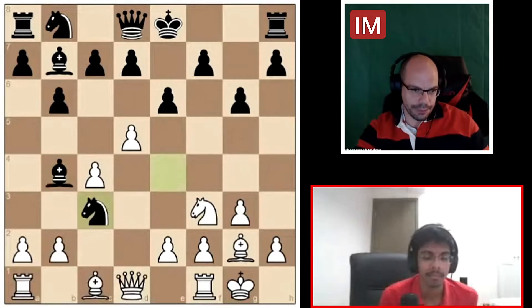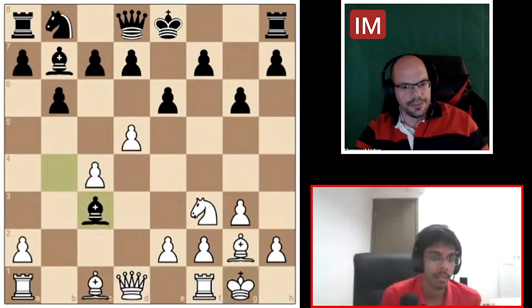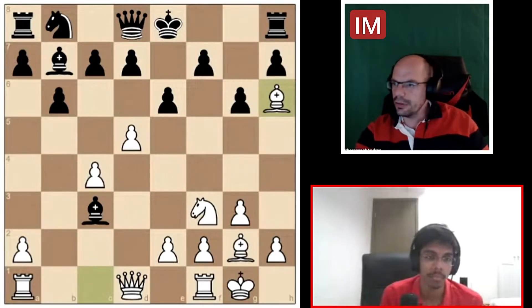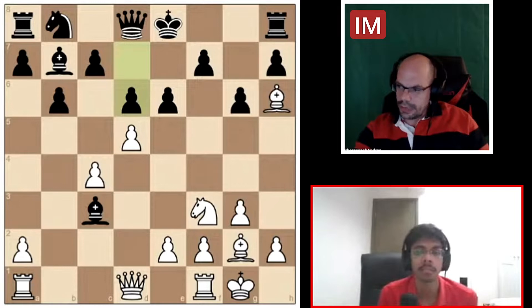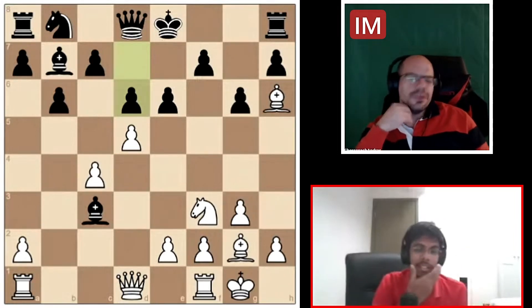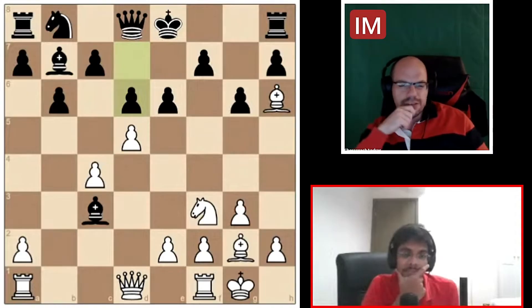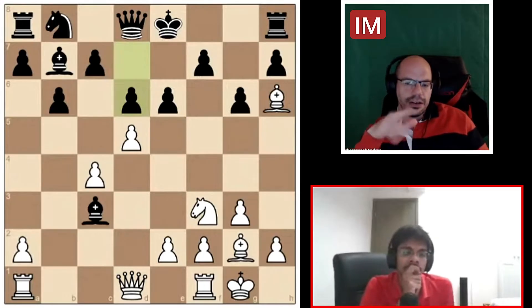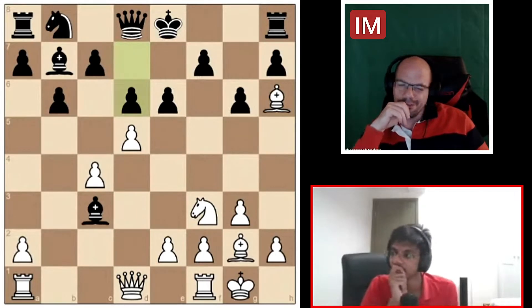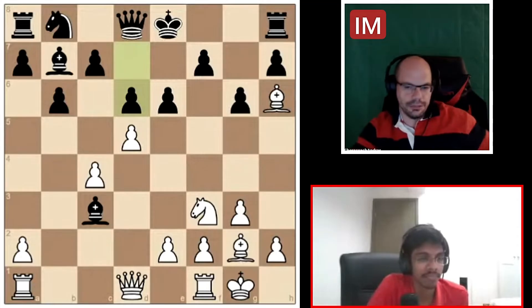Now I'm going to go back a lot. So after castles, what happened was they took this, they took this, but in this position, they played d6. What do you do now? Maybe e4? I don't know if I like e4 because I'm not sure what it does — if e4, I go knight d7 and I feel like you're not putting pressure on. Also it blocks up the long diagonal, which is a hunting ground for tactical tricks. I would like a move that has a bit more bite than e4.